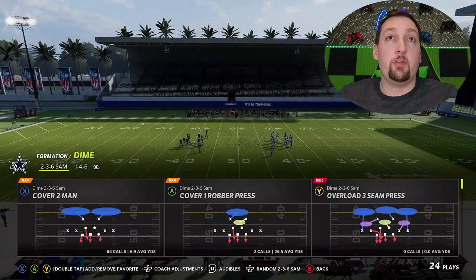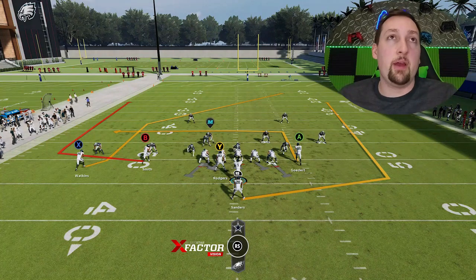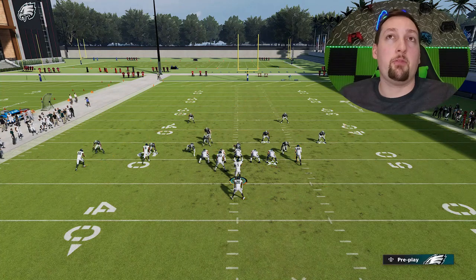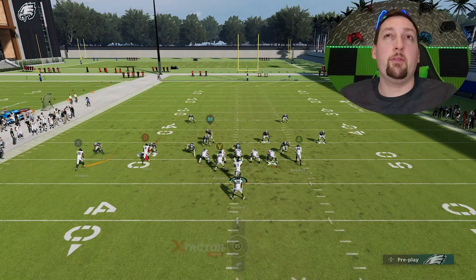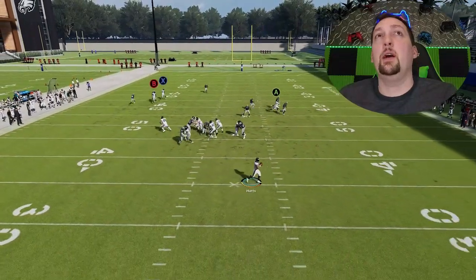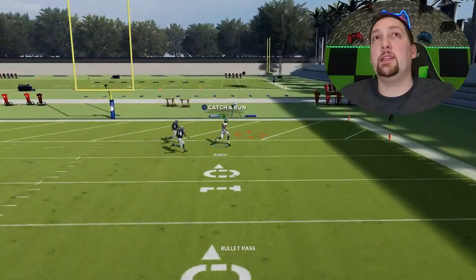We'll pick that one more time and switch over to cover one man. When it comes to cover one man, you're going to have pretty much the same route that gets open against cover three. Put the B route on a streak and block your running back. For your tight end, a little zig route for a check down would probably be my preferred setup. You can see the X route is the play this time, and once again he's getting across the formation. So cover three, cover one — that's going to be your play. It's also going to be your play against man coverage, cover zero, stuff like that. Very easy one-play touchdown.